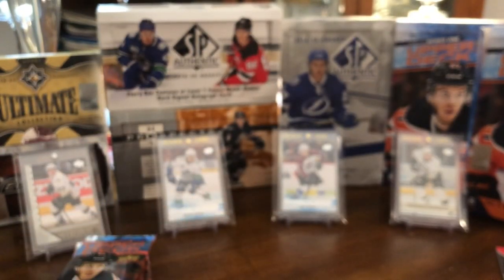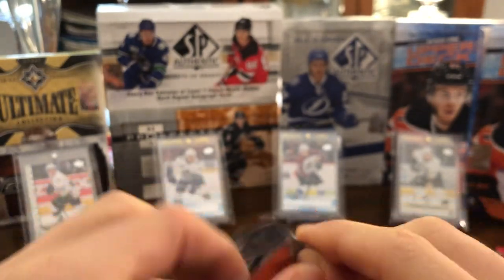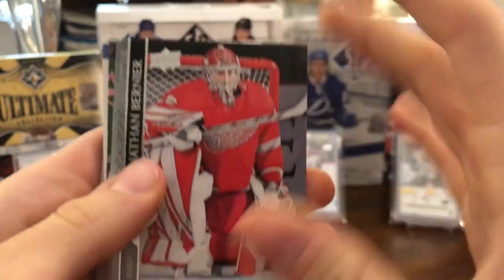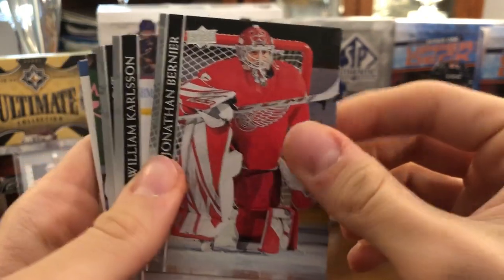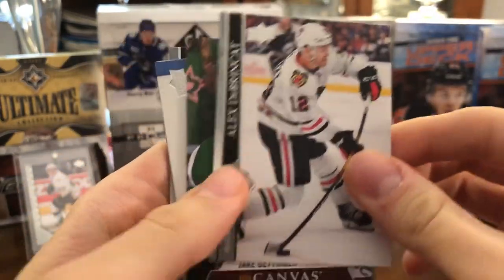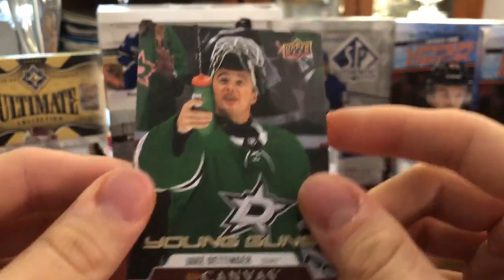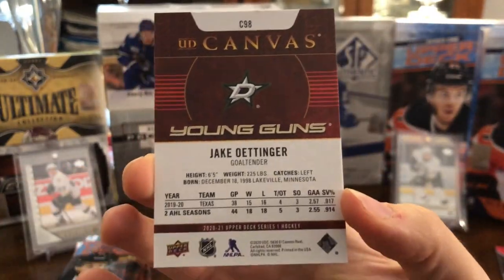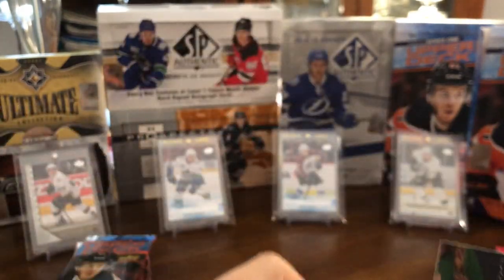So now we've got two stacks to go — we're over halfway through the box. We have Jonathan Bernier — nice PC card for me, I do collect Bernier as well. William Karlsson, Alex Dobrindkov, and we have a Young Guns Canvas of Jake Oettinger — that's kind of nice. It looks like we've got a seventh Young Gun in this box because the canvas ones are extra; they don't count towards your total. Jake Oettinger — happy with that.